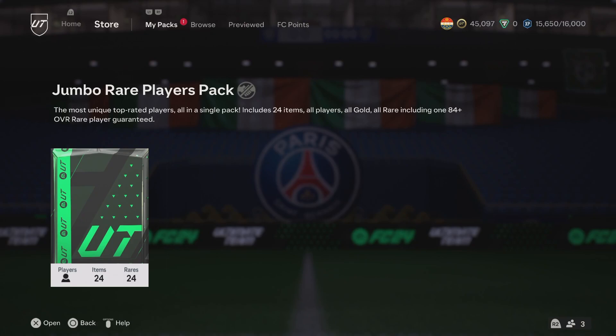Yo guys, EA have gone and given us a free 100k pack — a Jumbo Rare Players Pack, the most unique top-rated players all in a single pack. It includes 24 items, all players, all gold, all rare, including an 84+ overall guarantee.